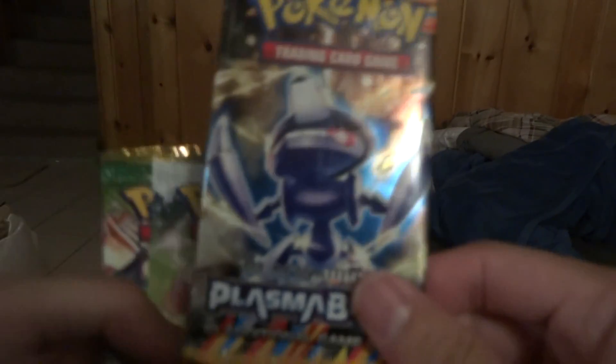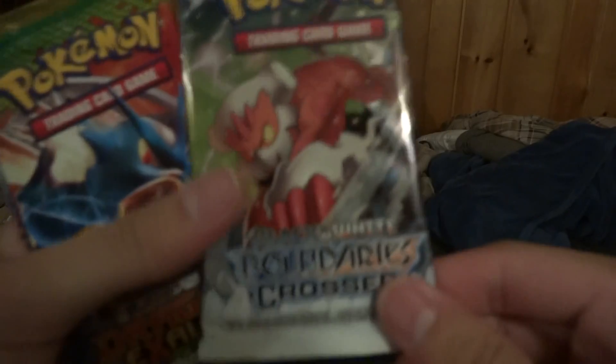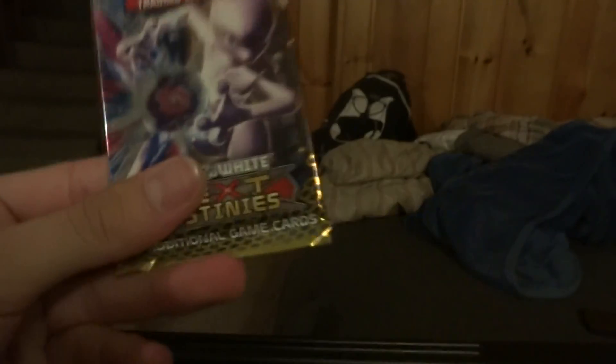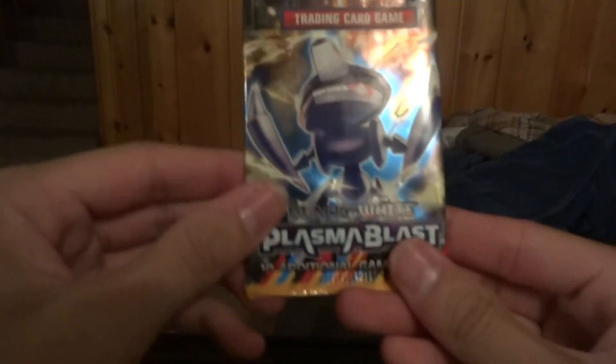We have a Plasma Blast, a Legendary's Treasures, Dragon's Exalted, and a Next Destinies. We'll go in the order they provided them, starting with Plasma Blast. I'm going to lower the camera for you.